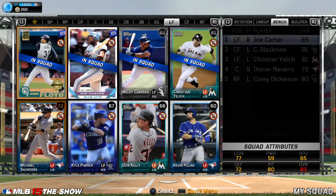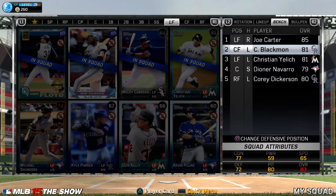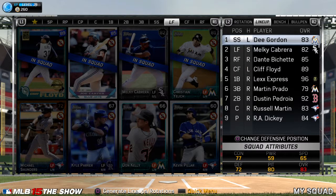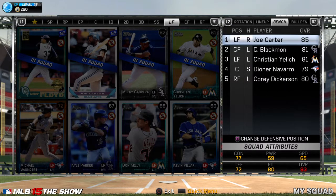So we're going to take out Suzuki. My bench was much better than what it is right now, but I sold some players in order to complete this collection. I just wanted to complete it right away — I didn't want to wait. So I'm going to keep Melky Cabrera at left field just because of his contact.